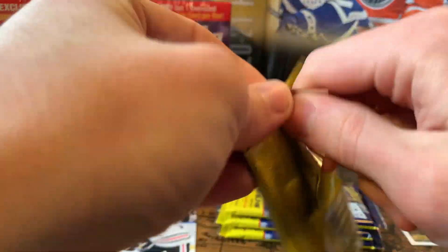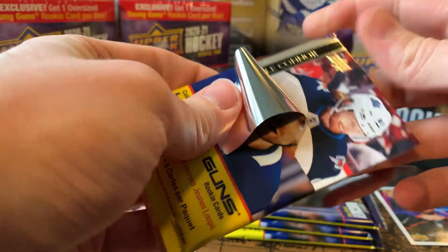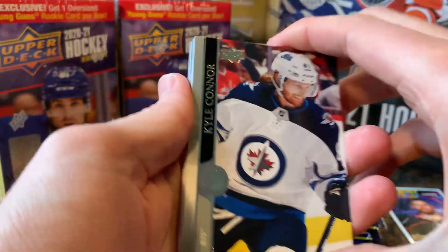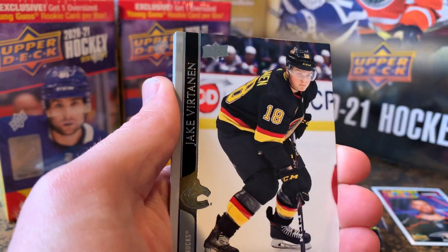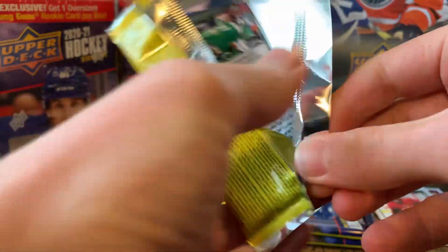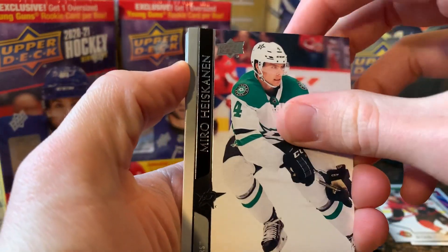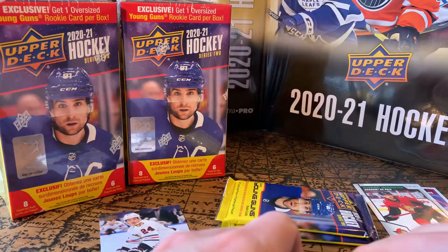Hopefully there are two Young Guns in here. I wonder — poll question — how many Young Guns do you guys get in your blasters? On average I guess it's about 1.5. Be careful opening this, there's probably a Kaprizov in here. Kyle Connor, Tucker Poolman, Jake DeBrusk, and an Award Winner Bobby Ryan, plus an O-Pee-Chee insert. Okay, there's the O-Pee-Chee insert — checklist on the back, base checklist. We're still expecting a canvas and a green dazzler. If we're going to get a Young Gun it might be tough with only six packs.